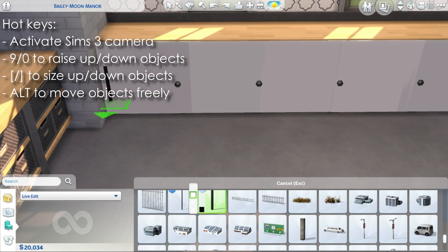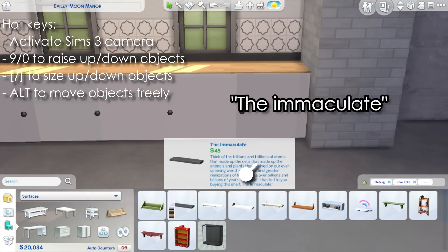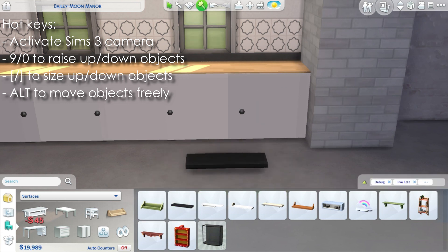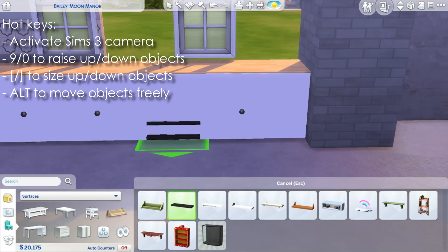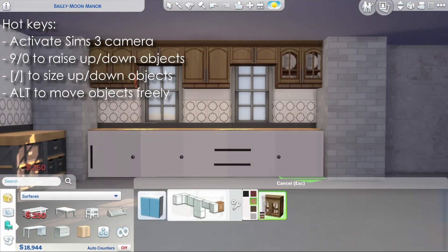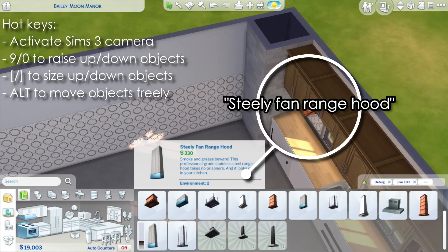You can see all the objects I'm using on screen — I've written down the names so you can find them really easily. Some of them are debug objects, some of them aren't. For example, this is a base game shelf — the simplest shelf we have in game, I think it's called the Immaculate — and I think it looks really cool.